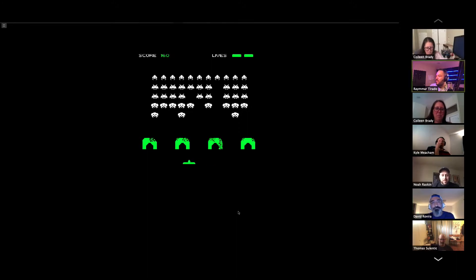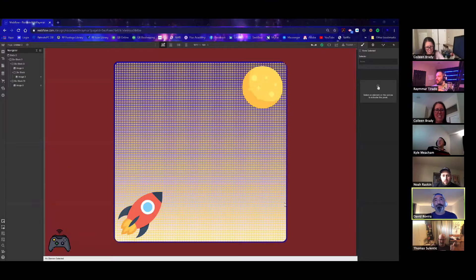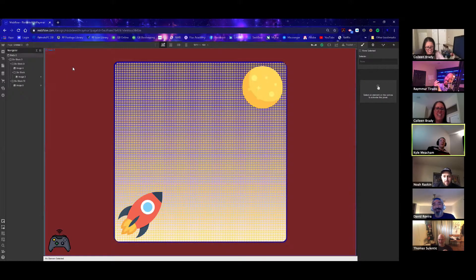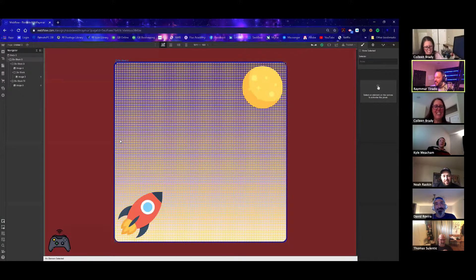Kyle, do you want to show us what you came up with? Give me a second — I've got to move everything between my screens. Here we go, share screen. I got a little moon, thousands of... you saw that, right? It kind of disappeared. I was hoping to land on the moon or shoot up, but I would have needed more time to make an exploding moon. I just grabbed some play icon images and tried to do something.